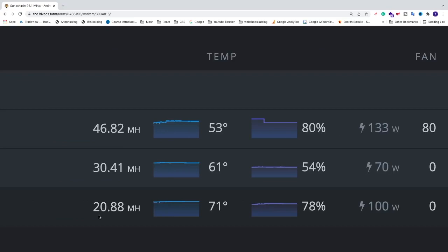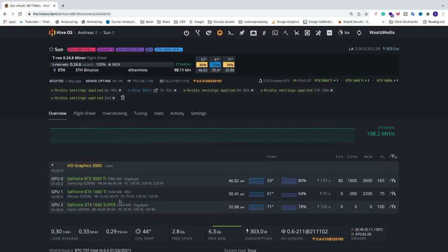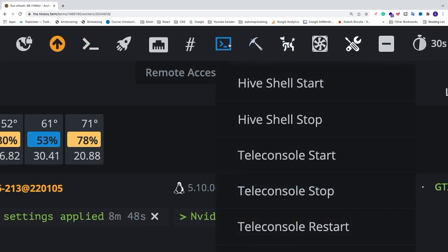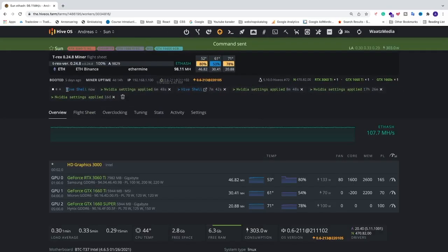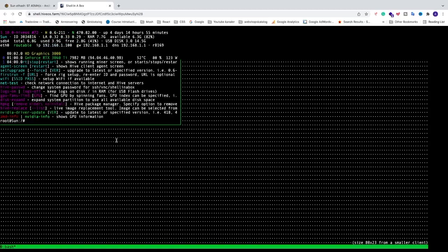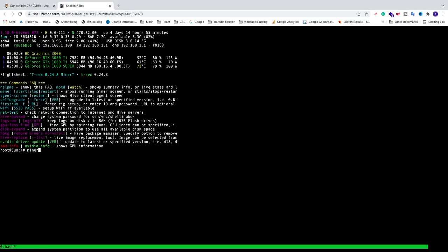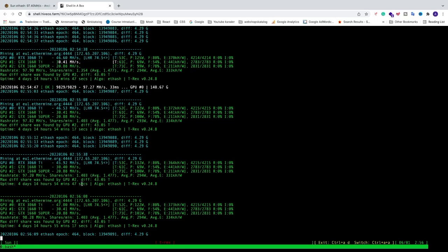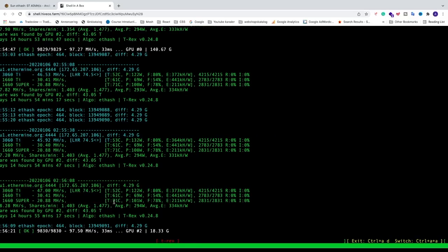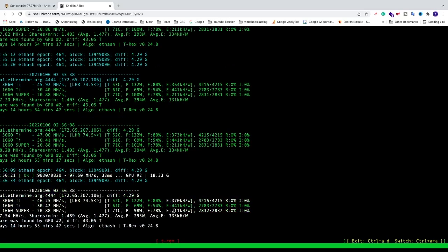At the moment we have 20.88 megahashes per second. We can open up the actual miner by going to Remote Access and then Hive Shell Start. We type in 'miner' and hit enter. We can see the GTX 1660 Super at 20.88 MH/s, 71 Celsius, 101 watts, 78% fan speed, and an efficiency of 211.